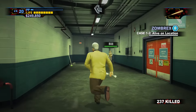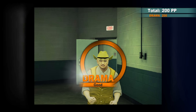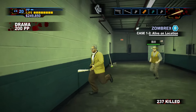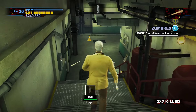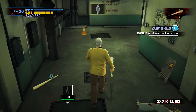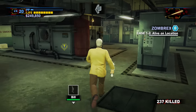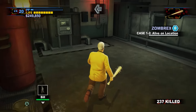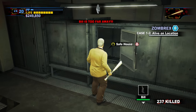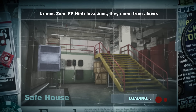Yelling at survivors doesn't get them to follow you faster, but it makes me feel better. If you take a picture of a survivor you get drama. So if you really want to squeeze your prestige points, you can take pictures of survivors together and that'll get you quite a bit. We've got quite a bit of time before 'A Live on Location' starts, so we're just going to run around for a little bit — after we drop off Bill of course.